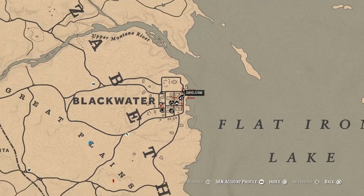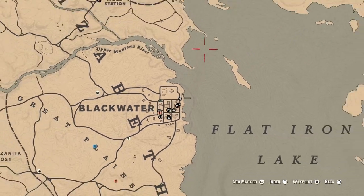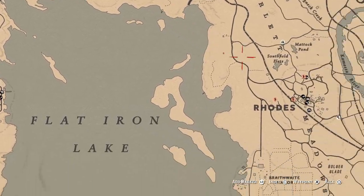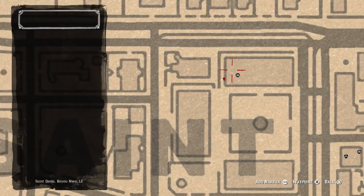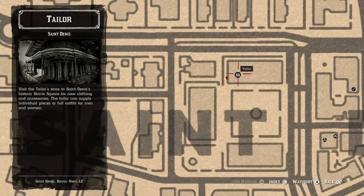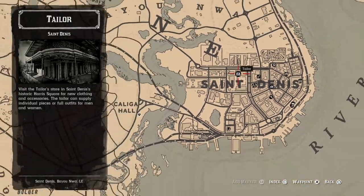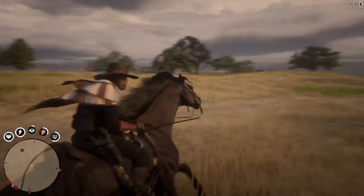So that's the location of the tailor in Blackwater, just over here. And another one is located at Saint Denis — around here you can see the icon of the tailor on the map. And another way to update your buckle is at your own camp.